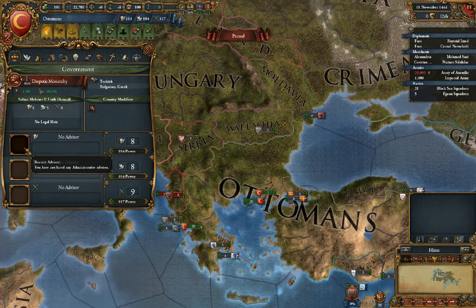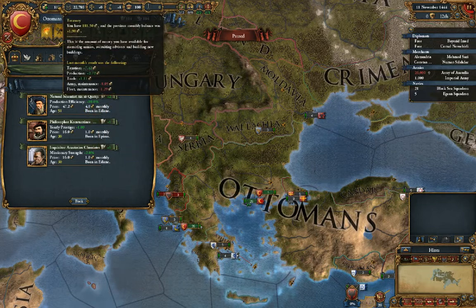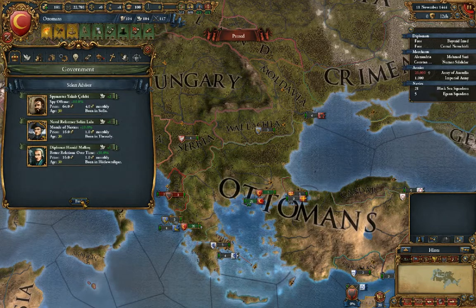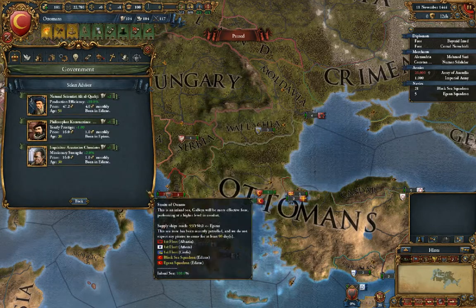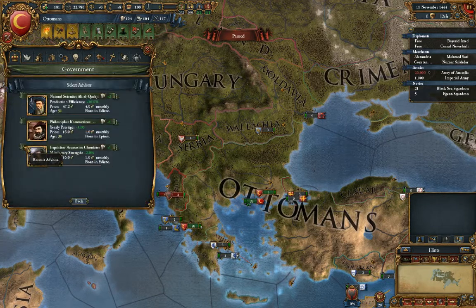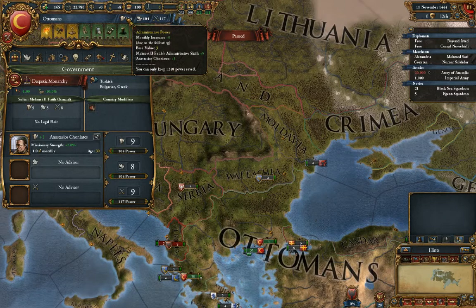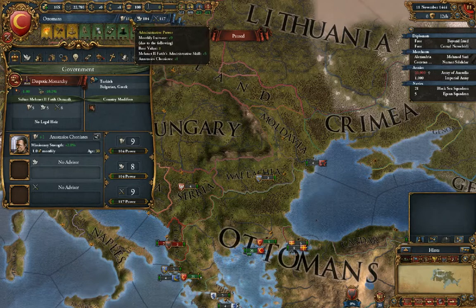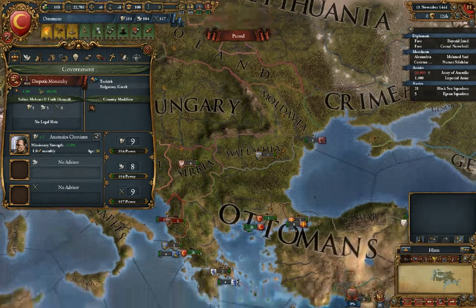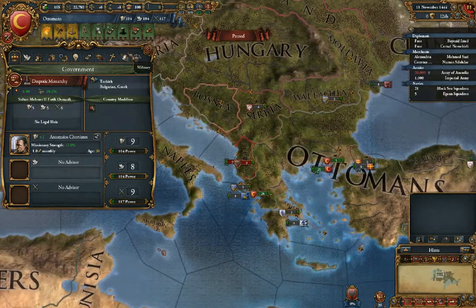These here are your advisors. They will give you bonuses — this one gives you a bonus to your monthly gain. Of course, they cost quite a bit of money; right now we're making about 2 gold, which is not very much, so we could afford one. We'll hire one now. Looking back up here, we have our Sultan with an additional plus 1. You'll always get at least 3 per month, so even if your king is dead and you have no heir and you're put under a ruling council, for the most part you'll always get at least 3 every month.